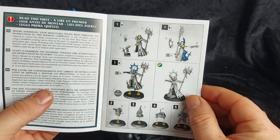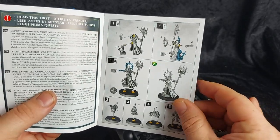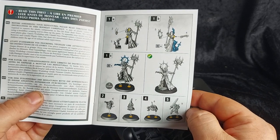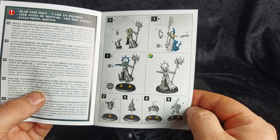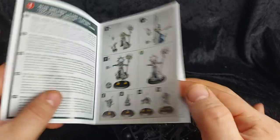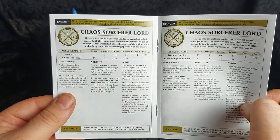She goes together pretty easily, but she is a multi-part model and does require glue. Each of her familiars are only single components and go on 25mm bases, whereas she goes on a 32mm base. And then we have her rules.